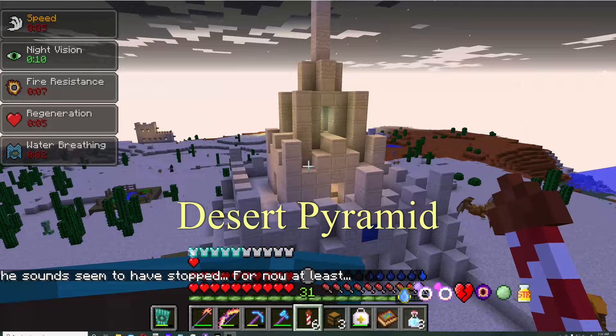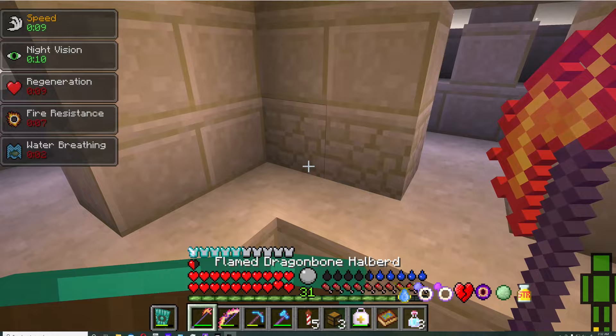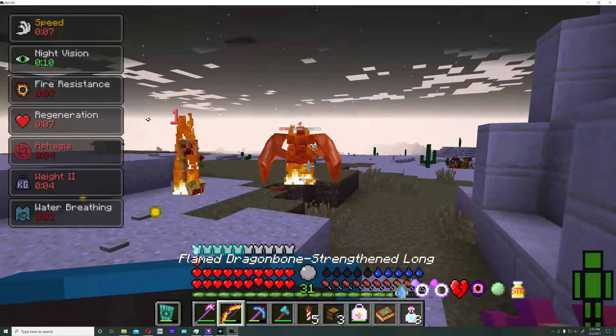Then we have these desert pyramids - all of these are found in the desert. This one isn't like the biggest thing worth fighting for. It's just going to take you down and there'll be a huge dungeon underneath. It's just like any other underground dungeon - nothing special about it other than it's a cool structure outside.